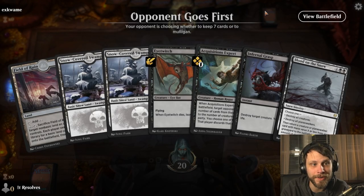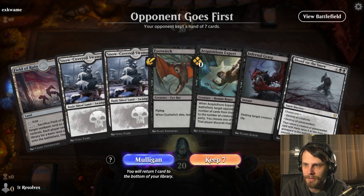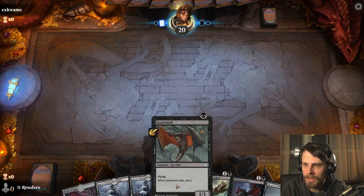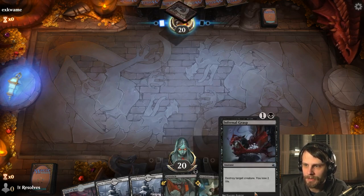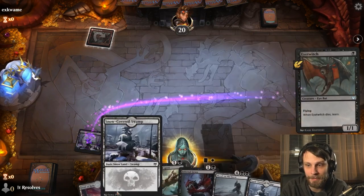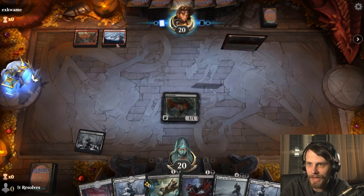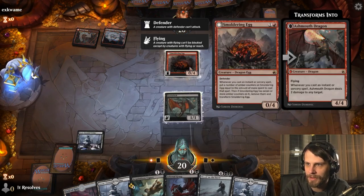Here we are for game three — this will be our final game. I do think that this is a strong, strong keep. We've got the Eye Witch, the Acquisitions Expert, and the Infernal Grasp backup. We also drew — I mean, we've got four lands for that Blood on the Snow. So I think we are in an okay position. We'll see what the opponent's looking to do.